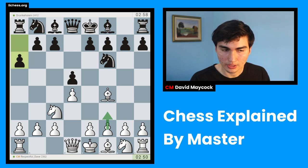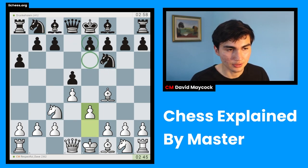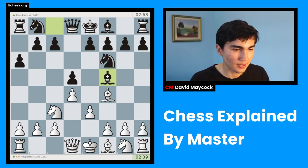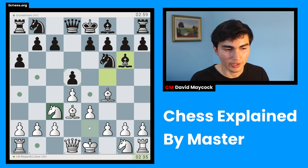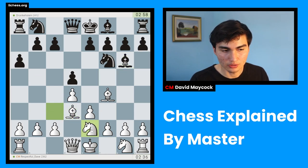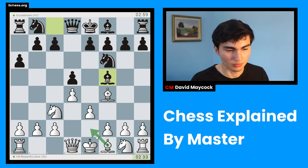I could play f3, but I'm going to play e3. The reason is I want to move this bishop. Bishop f5 — interesting. So my opponent doesn't want to play e6. That would be leaving this bishop inside the pawn chain. So bishop f5, very clever move. I'm going to play bishop d3, because this bishop doesn't have any other prospects, so bishop d3 seems reasonable. On top of that, I want to also put my knight on e2, which I wouldn't be able to do if I put my bishop on e2.